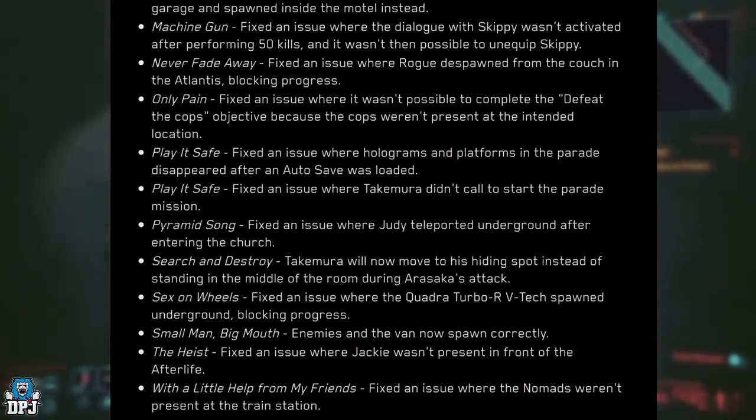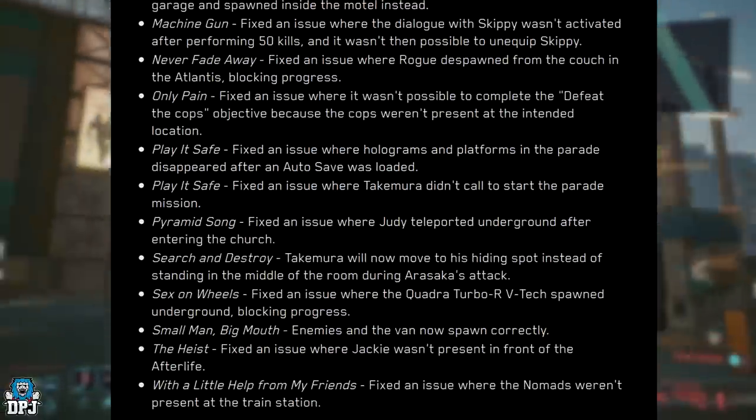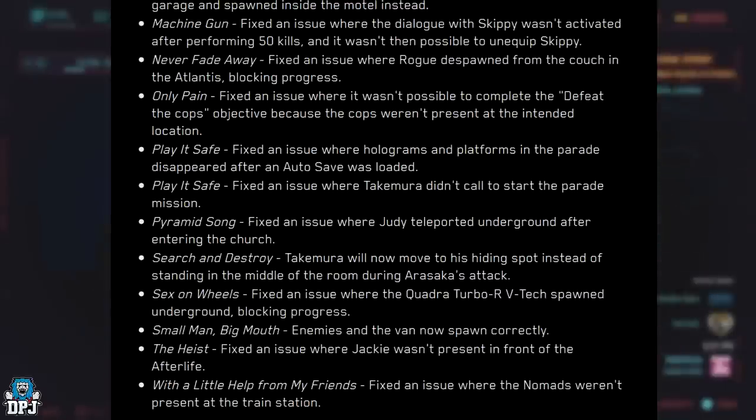Sex on Wheels: fixed an issue where the Quadra Turbo RV tech spawned underground, blocking progress. Small Man, Big Math: enemies and the van now spawn correctly. The Heist: fixed an issue where Jackie wasn't present in front of the Afterlife. With a Little Help from My Friends: fixed an issue where the nomads weren't present at the train station.